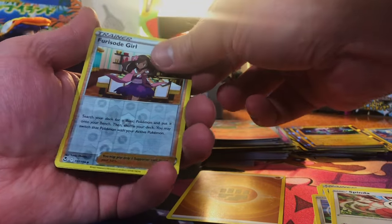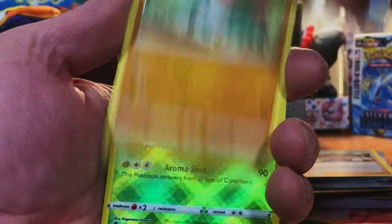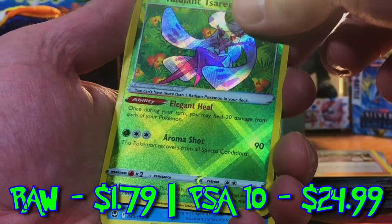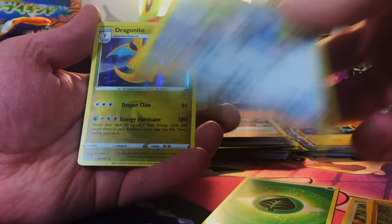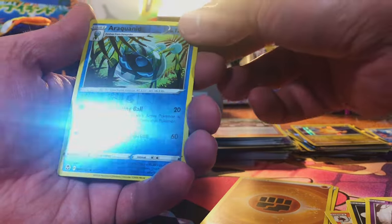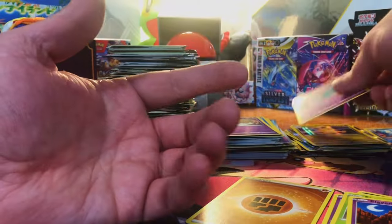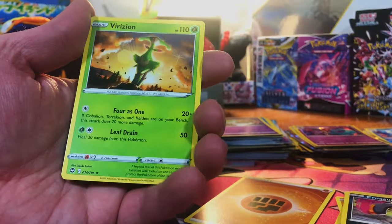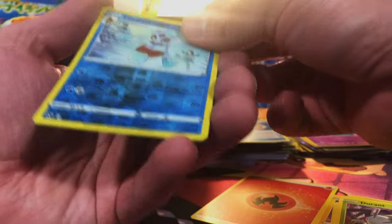Silver Tempest — eight packs. We got Thurisode Girl and a Thione Non-Holo. A Radiant card — Radiant Tessarina. Valtaria Trainer Gallery — that's a nice looking card — and Dragonite Hollow. We're getting a good selection of hits from Silver Tempest. Araquanid, Hisuian Liligan Non-Holo, Ralts, and Dragapobalt Hollow. Dragonair Reverse and Verusian Non-Holo. Unidentified Fossil and Armaldo. Last pack of Silver Tempest: Vrosless Reverse Holo, Crobat Hollow.